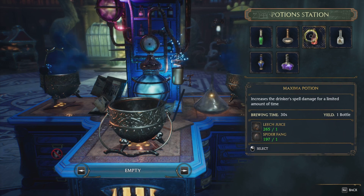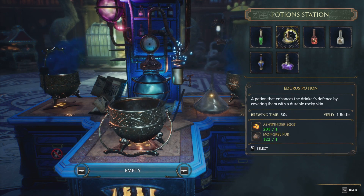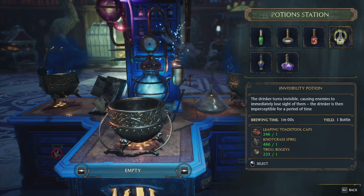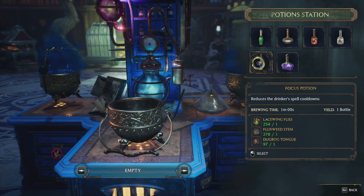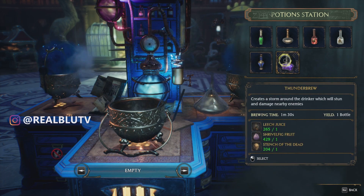You have green, gray, red, white, blue, and purple. Green heals you, the gray one gives you more defense, red is more offense, white is invisibility, blue reduces your spell cooldowns, and purple causes you to stun people that you damage.